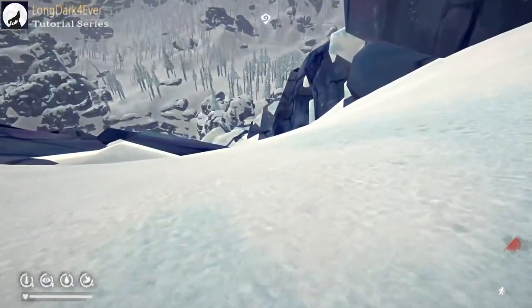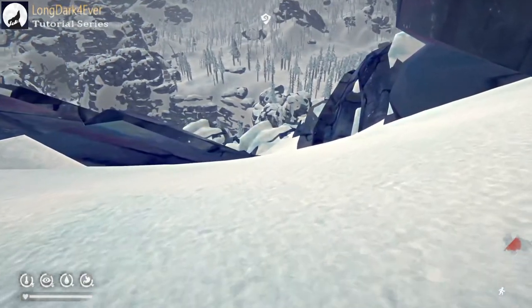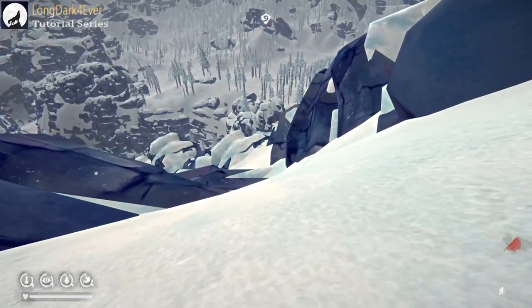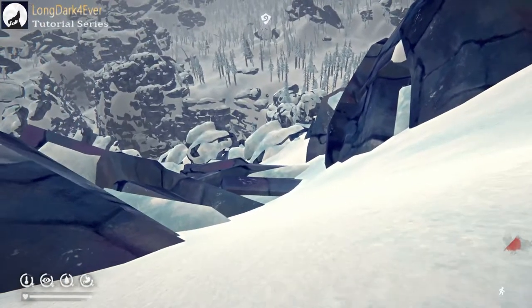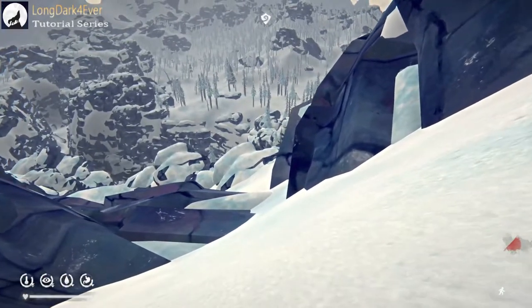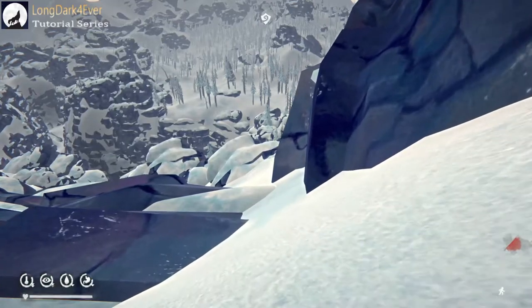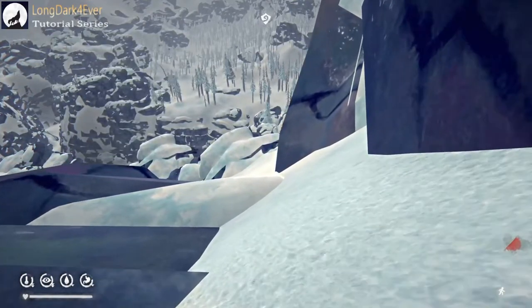Once you get to this slope, you're just going to follow the slope down. I would do it crouched and just go down. You're going to take a right at this ledge down here — I'll show you when we get there. Come down this slope crouched. You might get a sprain or two going down this way, so there isn't really any other way to go down without getting at least one sprain.